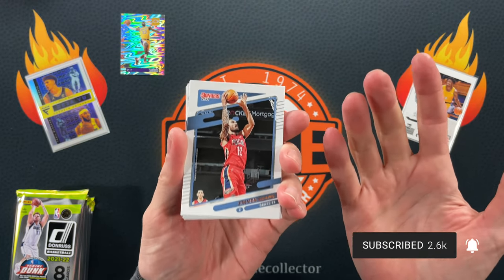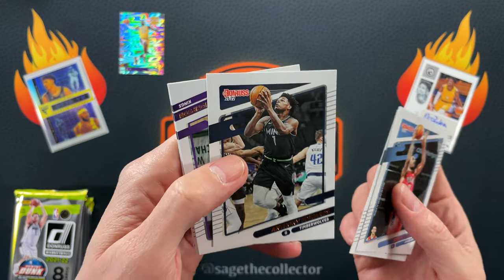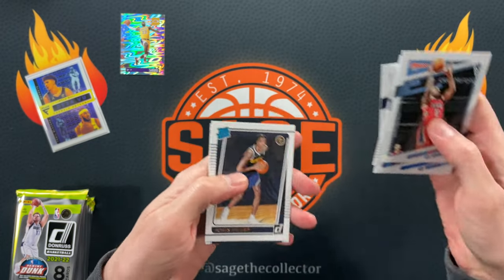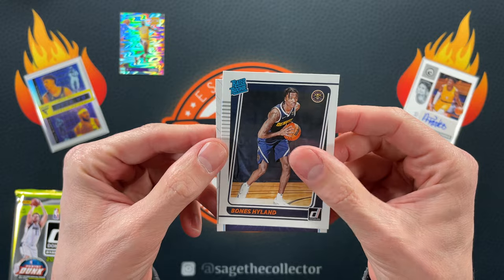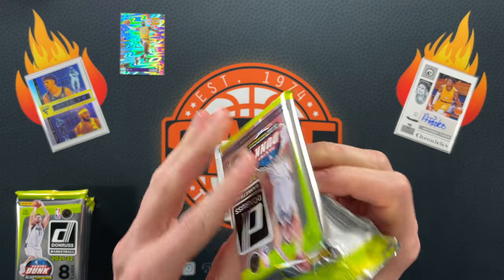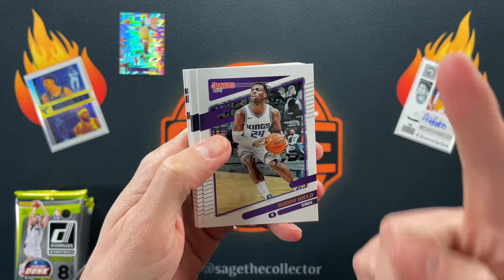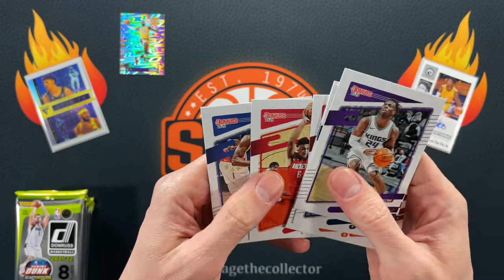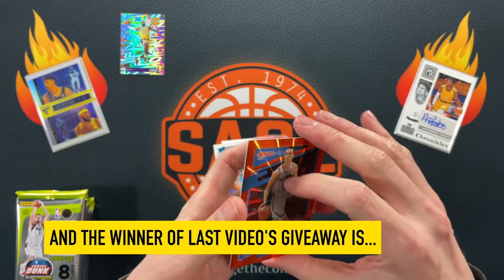You get the green and yellow lasers in Donruss and it's cool if you get a rookie. Got Ant-Man — second year — man, he's been playing well in the playoffs, he is the real deal. We got a Steph, Wiggins, and our rookies are Bones — don't sleep on Bones, he's been playing in the playoffs with serious minutes — and then we got a Book. You get these rookies and you're like 'Bones Hyland, who the heck is that?' when all of a sudden he's playing 20 minutes in the playoffs. Our first laser is a Poku and that is a pretty sweet color match, but it is a second-year Poku.